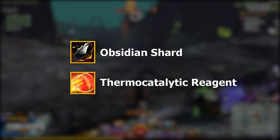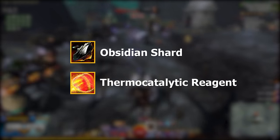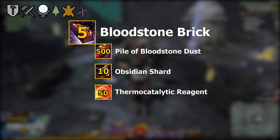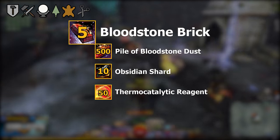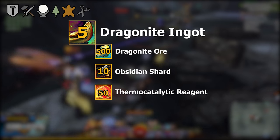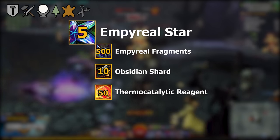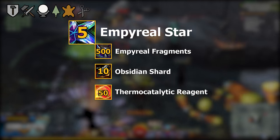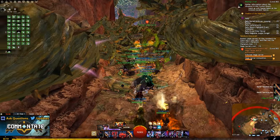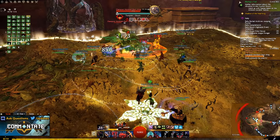For the bloodstone brick, dragonite ingot, and empyreal star the recipe is pretty much identical except for the core resources. For each brick, ingot, or star you'll need two obsidian shards and ten thermocatalytic reagents. The core resource that changes: for a bloodstone brick you need 100 piles of bloodstone dust, for dragonite ingots you need 100 dragonite ore, and for empyreal stars you need 100 empyreal fragments.